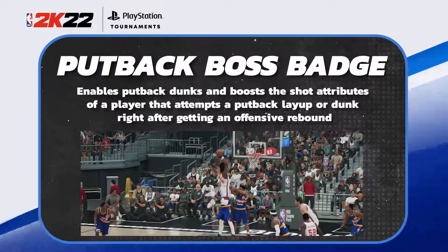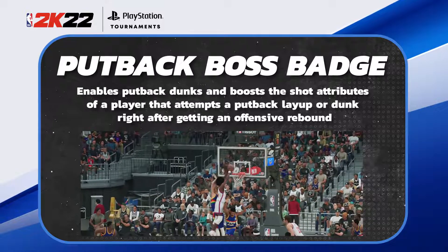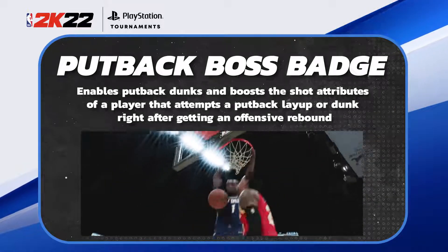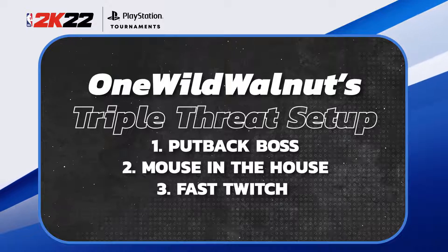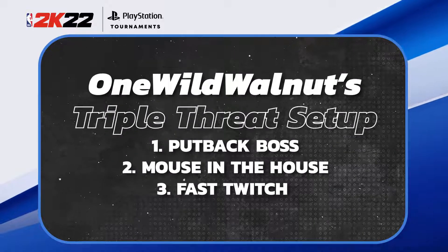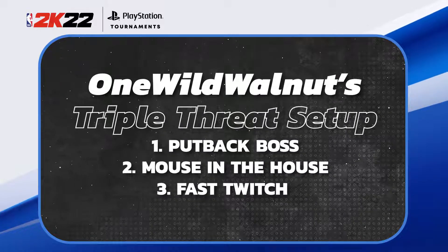Next, Putback Boss — a badge that's been around for years in 2K — I have at Hall of Fame. Off a rebound, it gives you a better animation for layups, better animation for dunks, and a higher success rate as well. Combining Putback Boss with Mouse in the House and Fast Twitch is a great combination to get quick dunks, the best animations available, and increase your chance of making a layup or dunk.